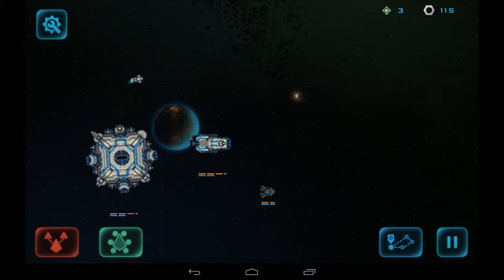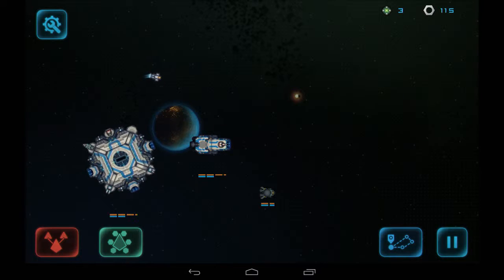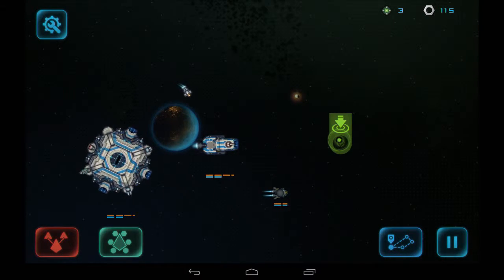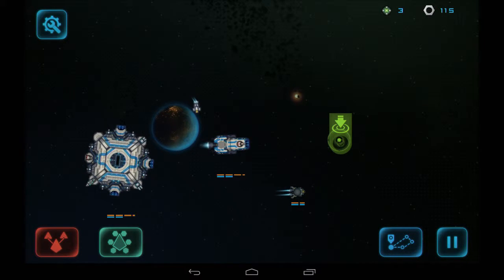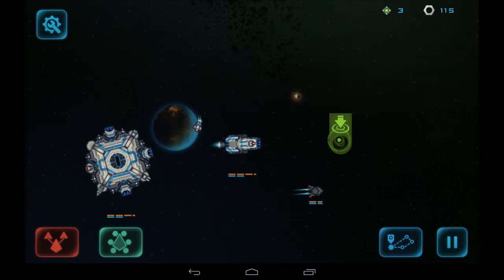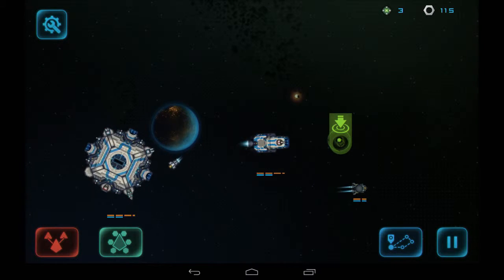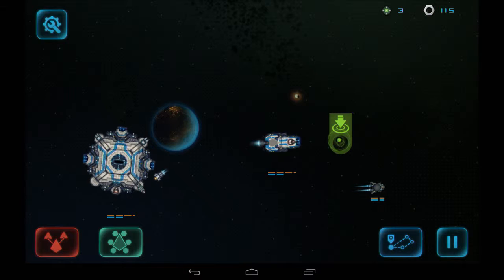Without further ado, this is about all we can do here. You click around and your guys will move there. If you double tap they'll move there, very slowly. You don't directly control your stuff necessarily - they'll automatically fire as enemies appear, you just kind of have to maneuver them around and get them into position.